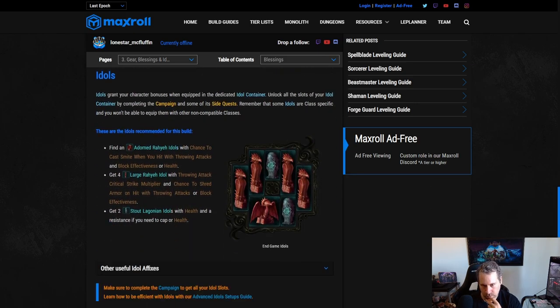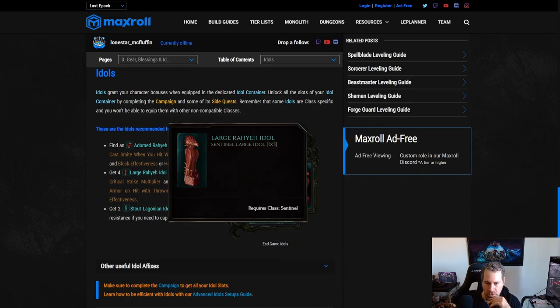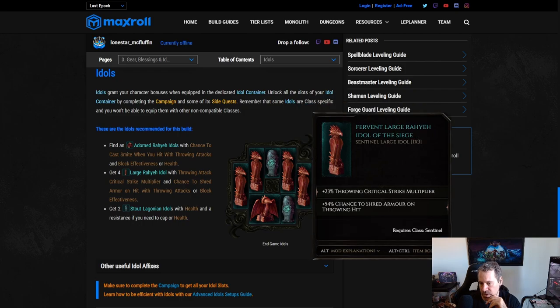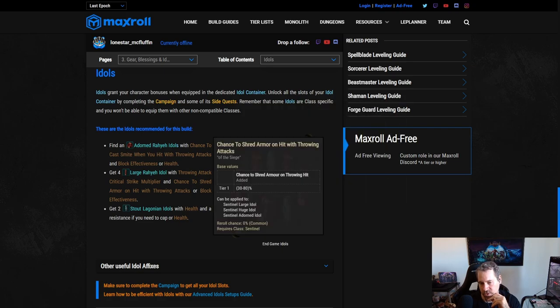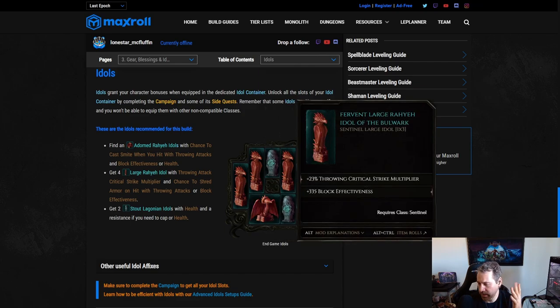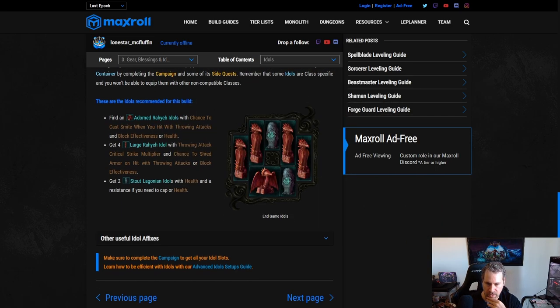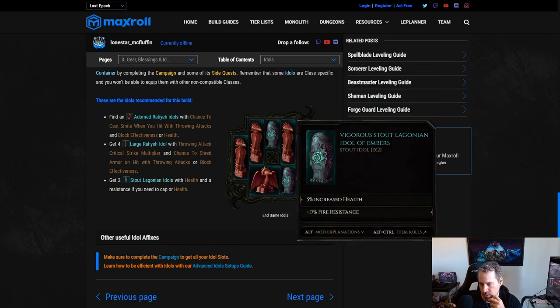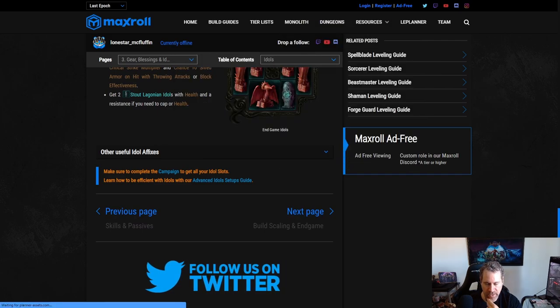For idols: one Adorned Rhea idol with cast Smite on hit, plus health or block effectiveness. Large Ray idols should all have crit multi as the prefix — four of them maxed out is almost 100% crit multi. Suffixes can be chance to shred armor on throwing hits or block effectiveness; aim for about 150–200 armor shred total, then fill the rest with block effectiveness. The other two idol slots can be double health or resistances depending on what you need.